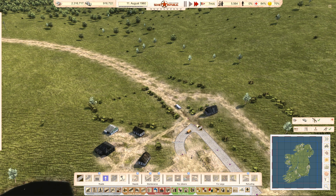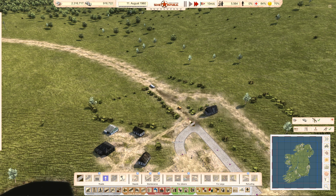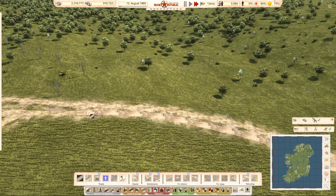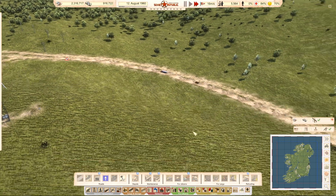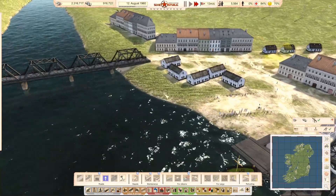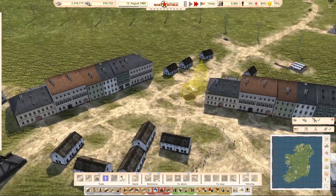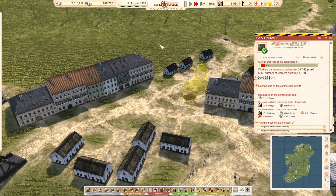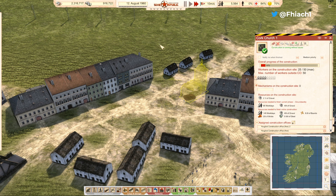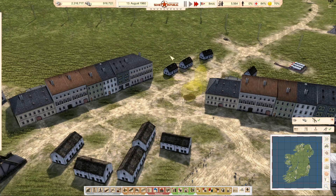Alright, next up — that little section, and then that section. We'll get that done. In the meantime they're starting work on the church. Plenty of people to work in there, so that's great. That'll be the same over here once we get resources.